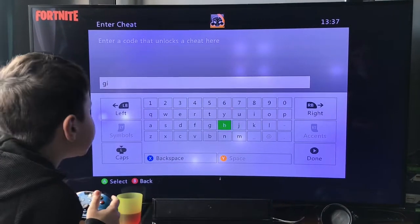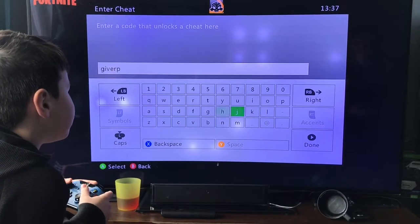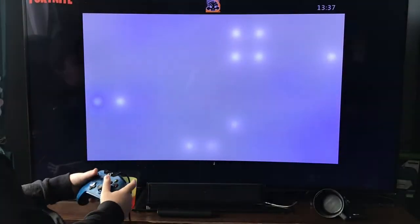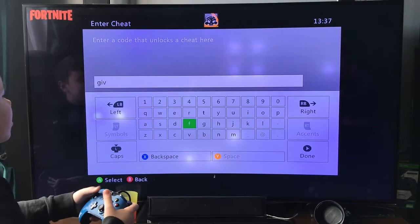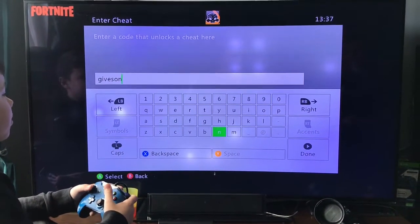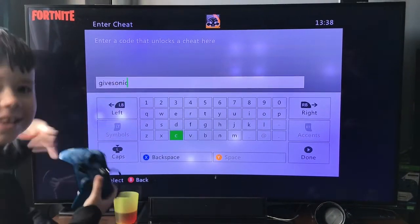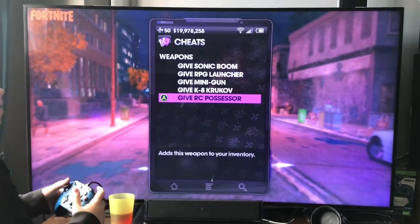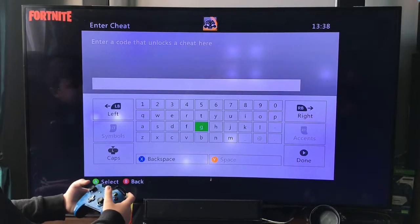We're going to do all the weapon cheats. If you want the Sonic Boom early to access some awesome areas, you type in 'sonic' — you don't type in 'sonic boom,' just 'sonic.' Give minigun — it's crazy if you know how to spell it.